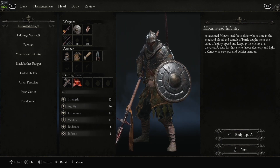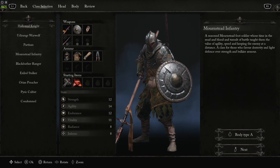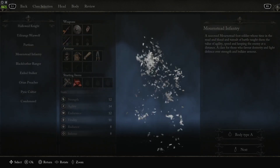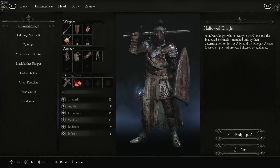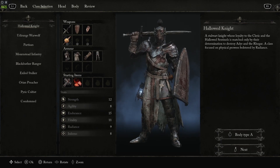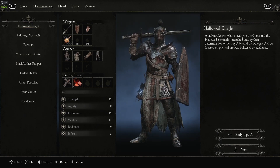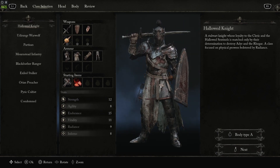I'm going to start out talking about the paladin play style. This is a popular play style and you have multiple options to get there. The first option is going to be the Hallowed Knight, which comes with 12 strength and 9 radiance. It's not a ton of radiance but they do have a decent amount of vitality, which means your health is going to be a bit higher. When looking at a paladin play style you want to take note of your strength and your radiance.